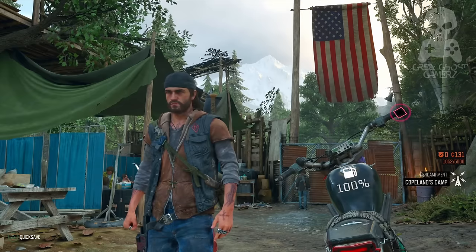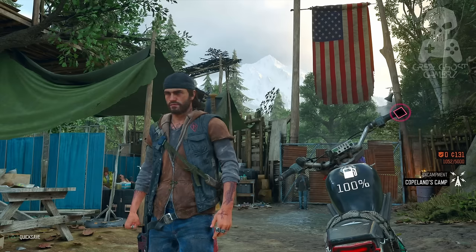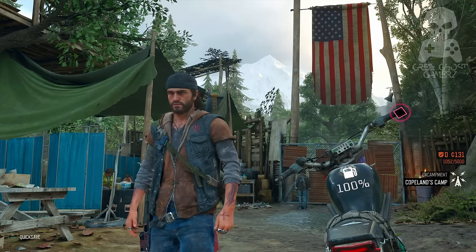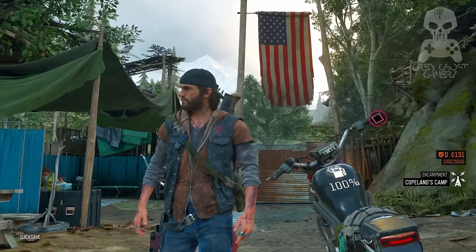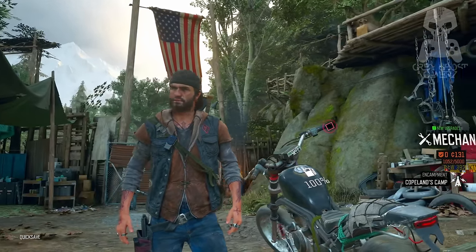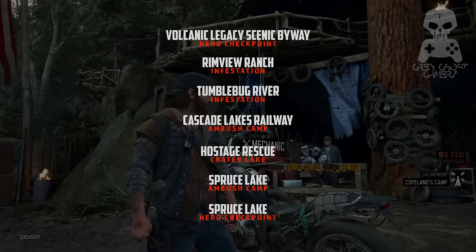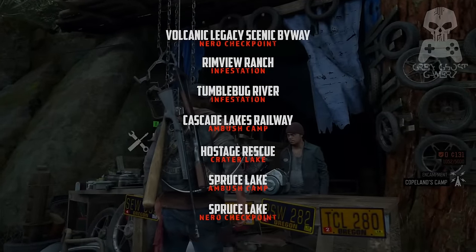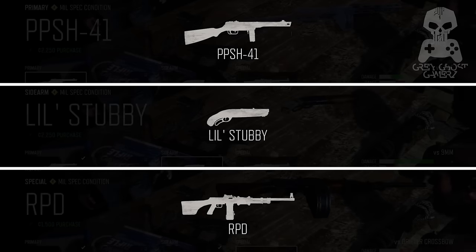Welcome in. It's Grey Ghost Gamers, and I'm here at Copeland's Camp, getting ready to hit the road and show you how to leave the Cascades and bypass Lost Lake and Iron Butte by way of a secret path that'll take us straight to the Crater Lake region. As a bonus, I'm also going to complete seven tasks that will accumulate enough Trust Points to achieve Level 1 at Wizard Island and allow us to purchase three OP weapons you only get later in the game.